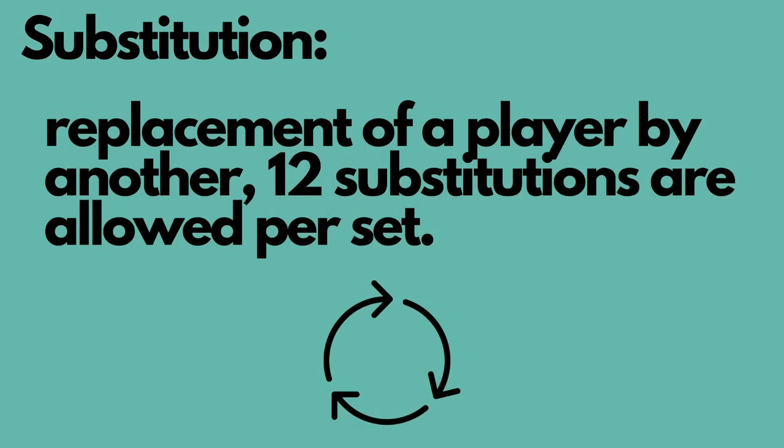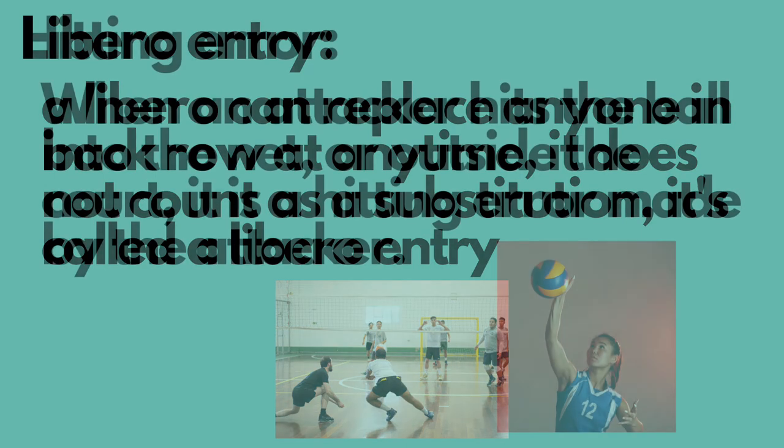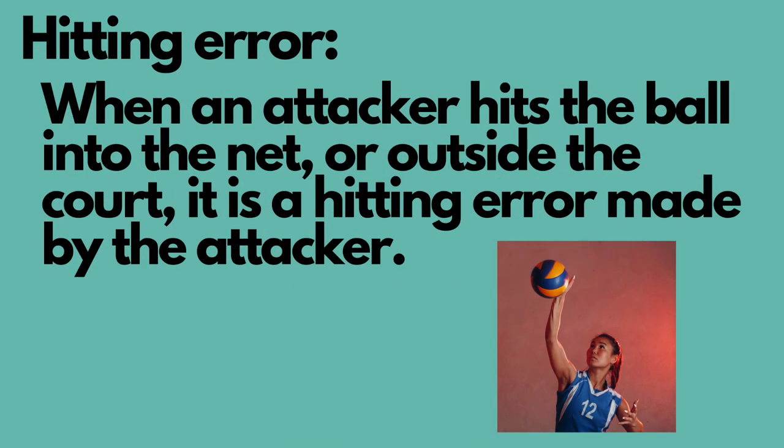Substitution is the replacement of a player by one of your teammates. In every game there's a limited substitution count, which is 12. When liberos are switching on and off the court, they are called libero entry and do not count towards the substitution count. Hitting error is when a hitter — an attacker or spiker — hits the ball into the net or outside the court. That's a hitting error made by the hitter.